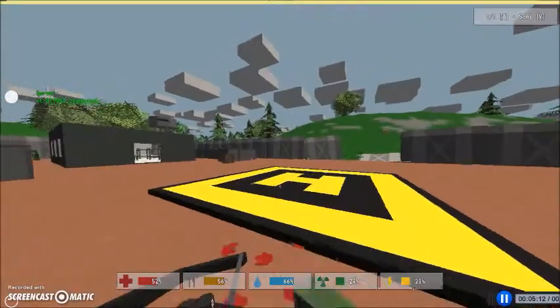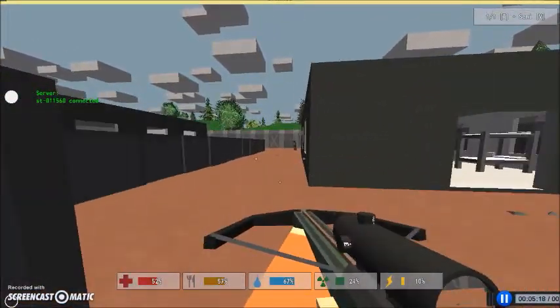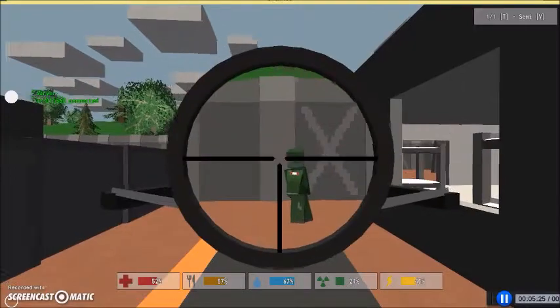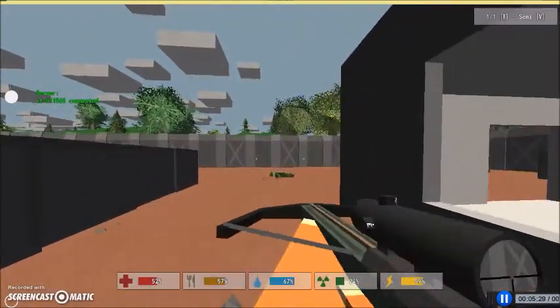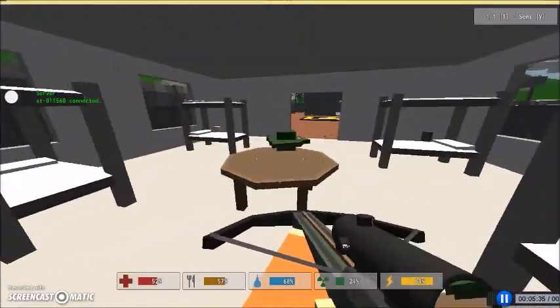The cool thing about arrows is that they're easy to make. All you need is an axe or a chainsaw — just something to cut down a tree with. You cut down some trees to get sticks, and then any town you go into, absolutely any, has nails all over the place. You just need some sticks and nails.